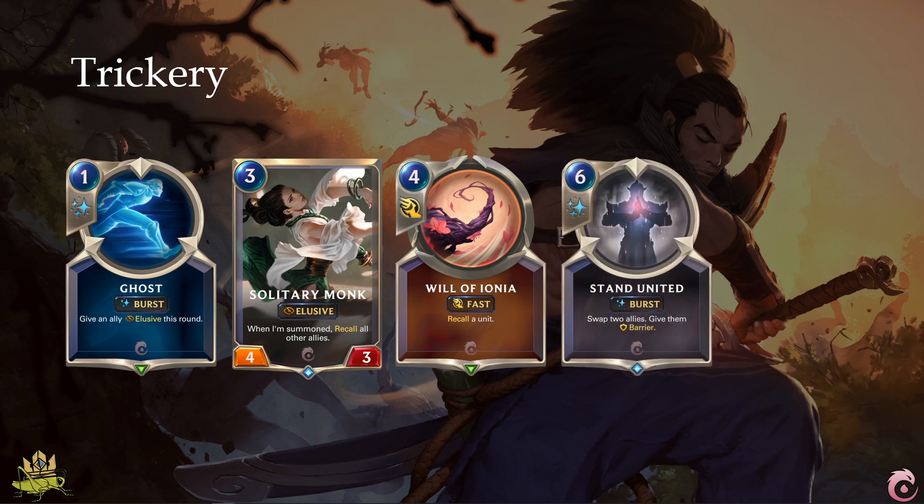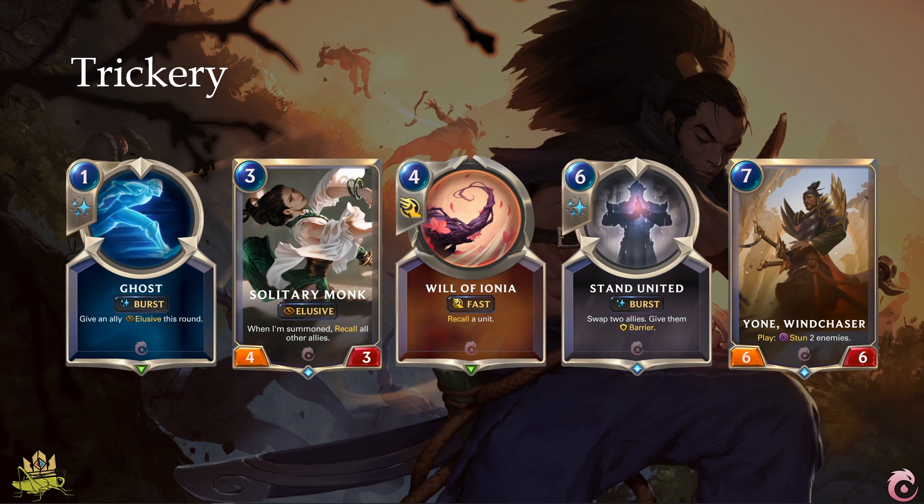Stand United can be used while being attacked or while you attack. Either way, it enables you to deploy 2 barriers, but also switch up your units so the blocker assignment changes in a way that they will kill an enemy unit, even though the enemy placed their blockers very carefully. Yon is a fantastic late game card, stunning 2 enemies at once and taking them out of the round, enabling you to deliver the finishing blow or buying you more time on the defending side. Playing Yon while you have a leveled up Yasuo on the board can easily mean victory.